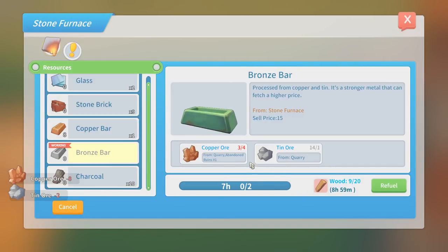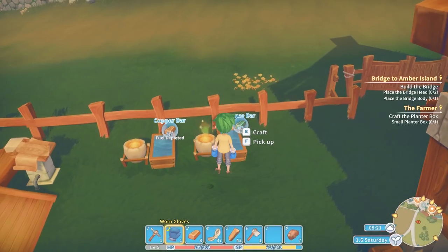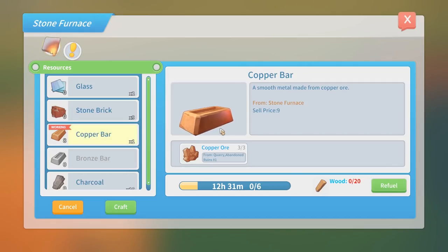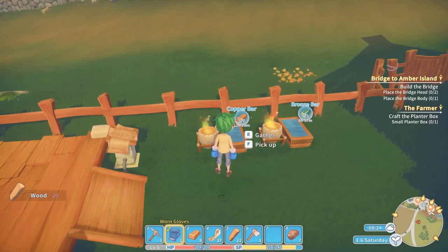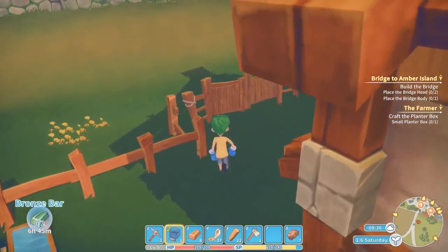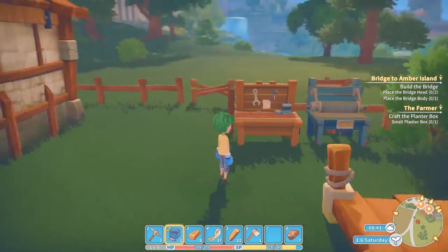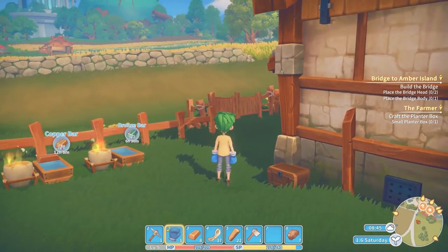That's going to take seven hours and we've got enough wood for nine hours. We'll leave that going. We'd probably should refuel this — there, we can get some more copper out of it. We need to make two bridge heads and one body, which requires an absolute hell of a lot of ore. I think we should be trying to get the bronze axe first, which will take a while, and then we'll have to build the civil cutter.